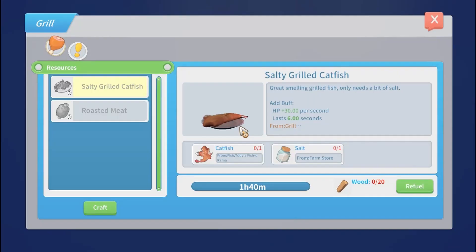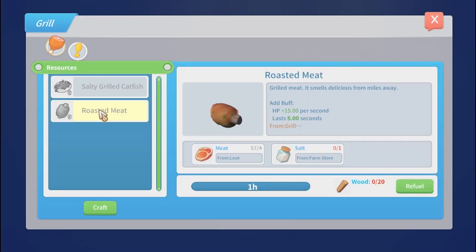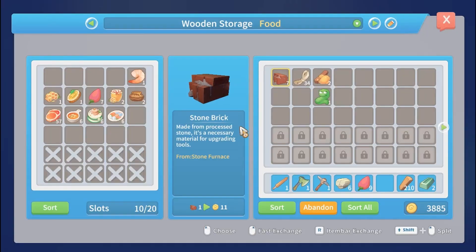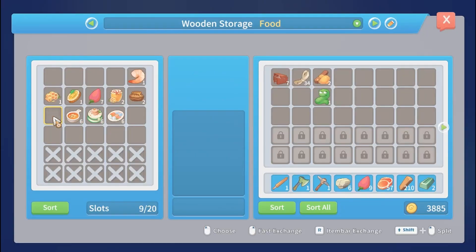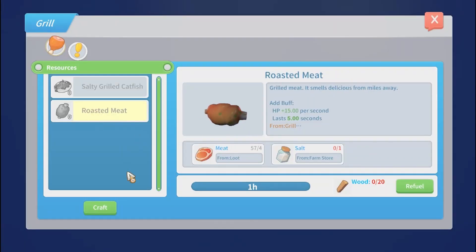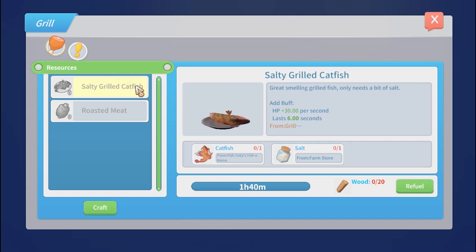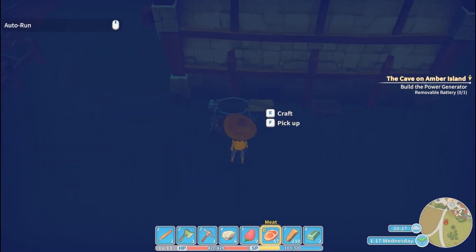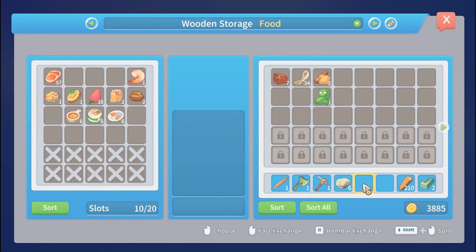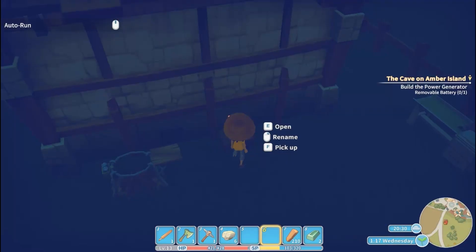What can we craft on the grill? Salty grilled catfish and roasted meat. So if we grab this meat, can we cook it? We need meat and salt — from the farm store. We'll have to see about getting some salt.